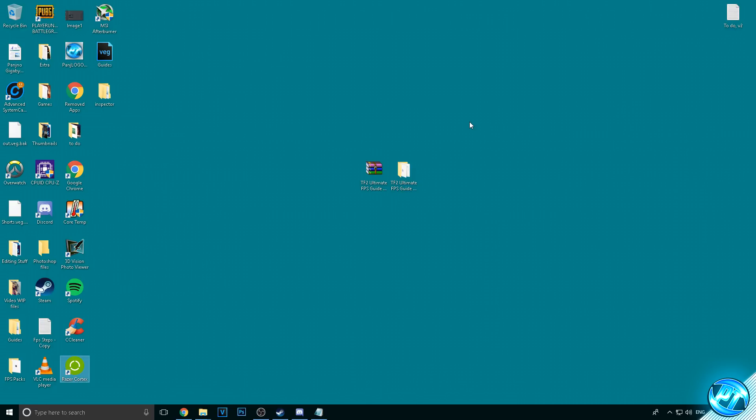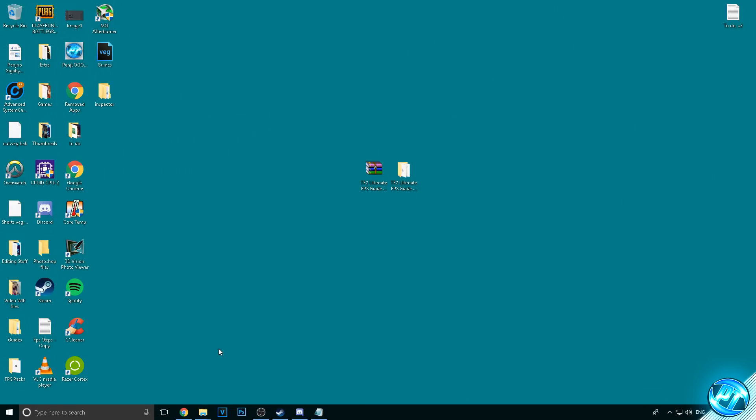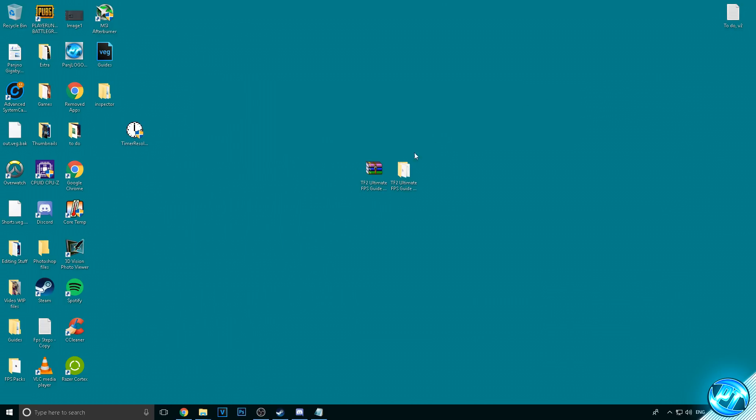We are now ready to reboot our system. Go to the bottom left, right click on your power option, and hit Restart. Once you're done, come back to this video and we can continue. Once your system has restarted and Steam is open, go into the FPS pack one more time and get the Time Resolution application, then drag it onto your desktop.